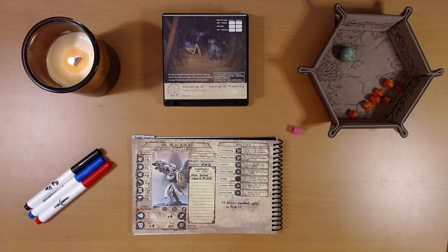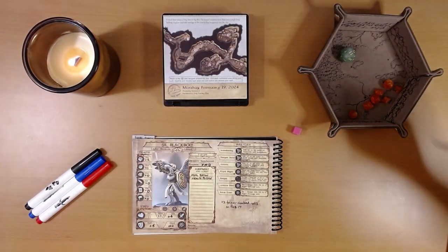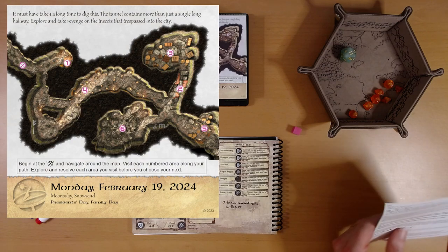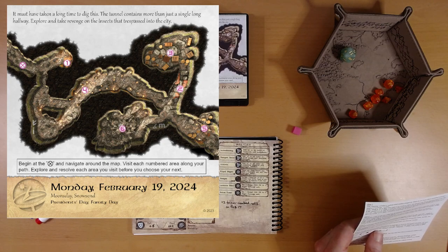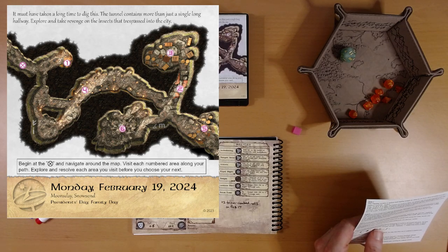Let's see what adventure is on the calendar for us today. We've got some exploring to do. It must have taken a long time to dig this. The tunnel contains more than just a single long hallway. Explore and take revenge on the insects that trespassed into the city. Begin at the X — that's over here on the left — and navigate around the map. Visit each numbered area along your path.